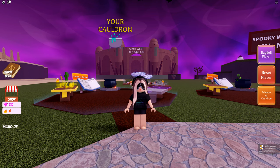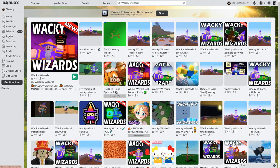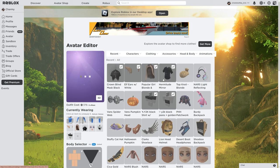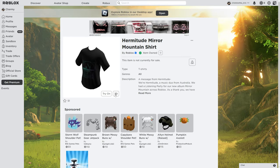You need to drink this potion, and after that you get the badge called 'Hermitude Mirror 14.' Then go to the item — here it is, the Hermitude Mirror Mountain Shirt. And that's all, thanks for watching, bye bye!